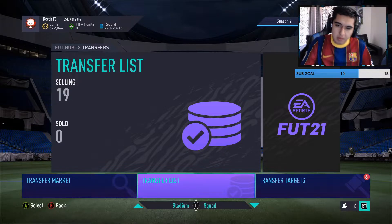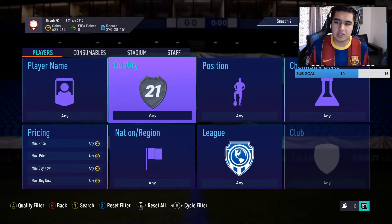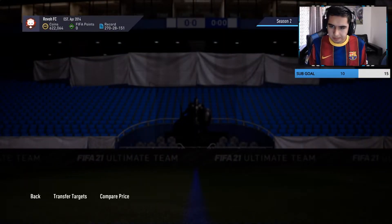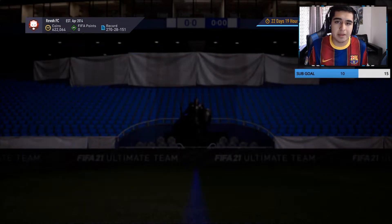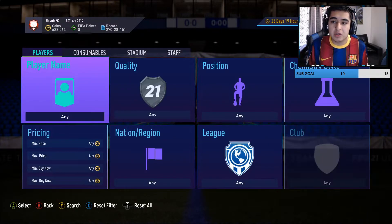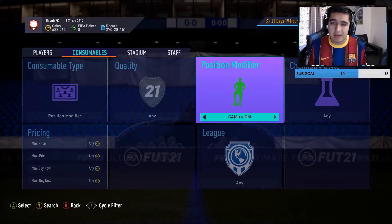This video is going to be a little short but it's going to be effective on the stuff to snipe right now. You guys know I usually give filters like, say, gold rare center back — Premier League or French. You could snipe those but those filters only work sometimes. You can't just hop on at 1 a.m. and get coins off them, because sometimes they're not even going for many coins. But I've been using position modifiers to make a lot of coins — doesn't matter the time of day.